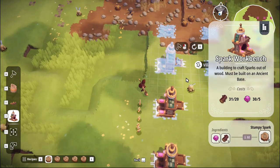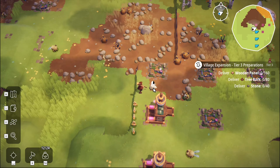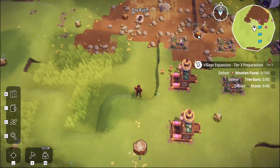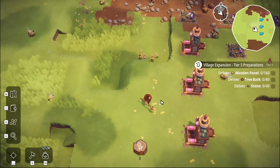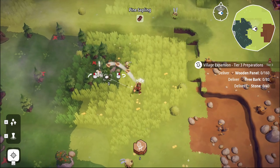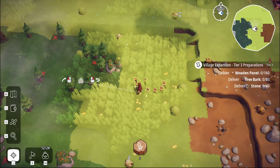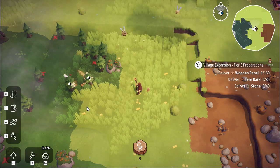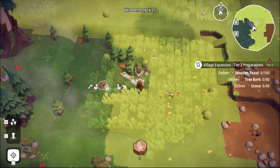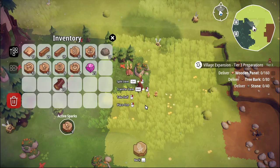Let me put that one there. We can't afford it yet, so let's clear up some stone. Any trees about? There are trees over here. Go, my minions! I think trees normally drop three wood. I'm trying to bring a tree over to get the stuff.